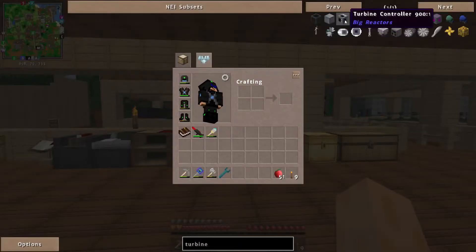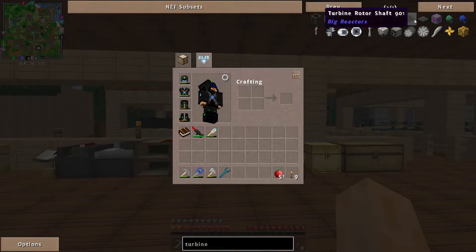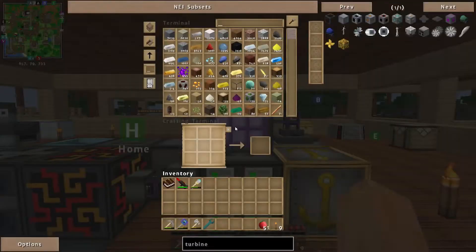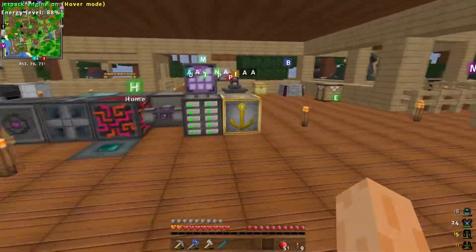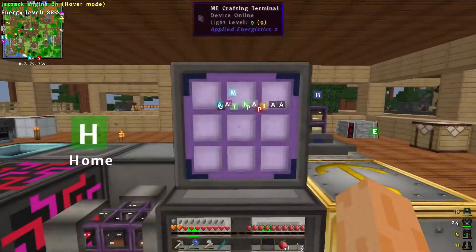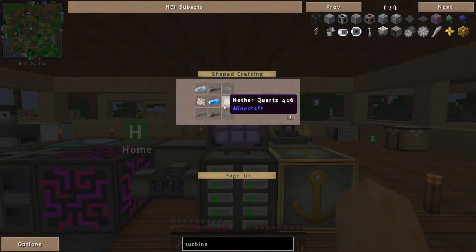Let's have a quick search for turbine. We need several things — it's very similar to a big reactor. We need a controller, some housings, a power port, a fluid port, turbine rotor bearings, a rotor shaft, rotor blades, and some glass if we want to look inside. We also need some kind of block that conducts electricity produced by the turbine.